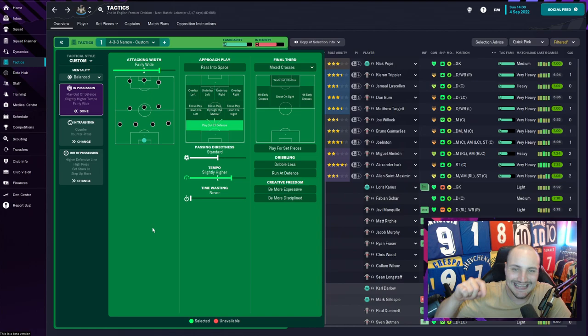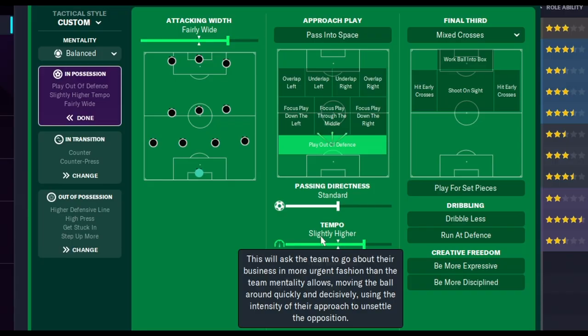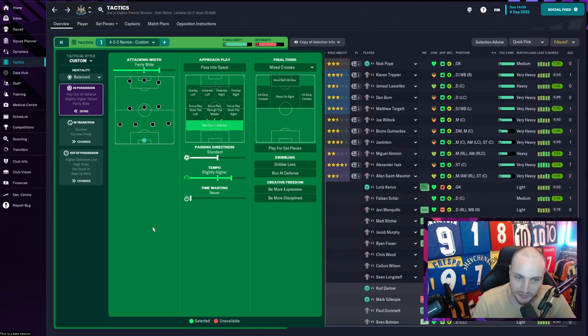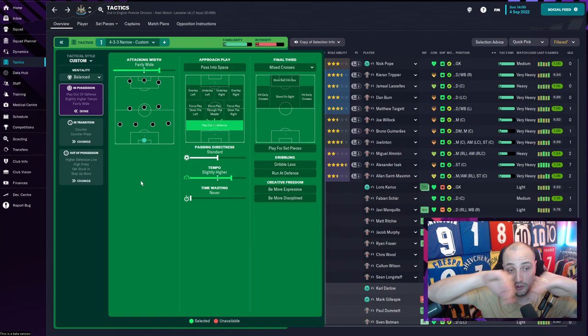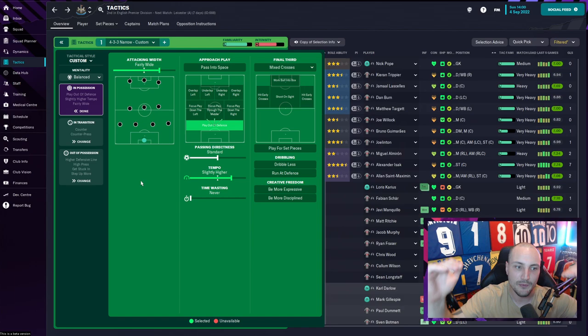The only instruction is 'play out to defense' - getting to the wing-backs rather than through the center-backs. We have a slightly higher tempo but standard passing, not short or long - we let the players decide the right option. We also play fairly wide, which allows St. Maximin and Almiron to push even wider. Even though they have 'stay wider' on them, the wide play instruction pushes them out further still, so they become high, very attacking wingers.